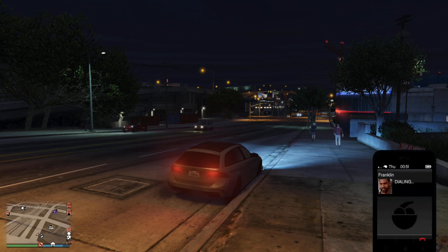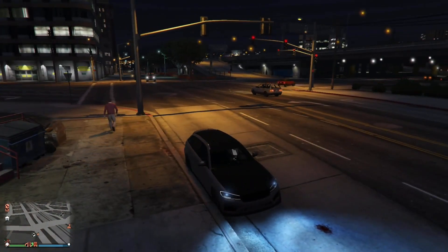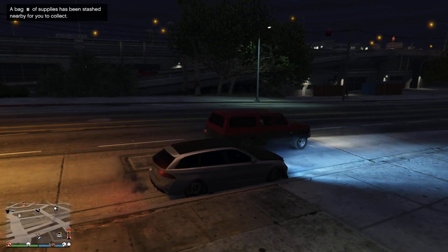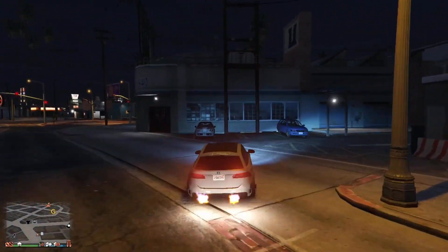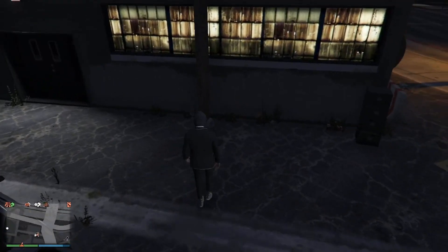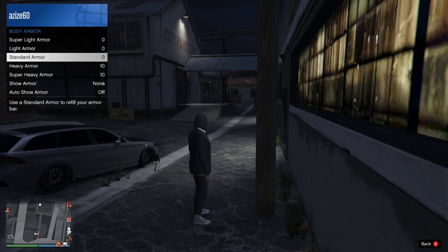Now pull up your phone and call Franklin to ask him for a supply stash. It will cost only $5,000. He'll say 'Just sent you the stash spot.' And boom, there you have it — now you got your 10 heavy armor and 10 military armor.